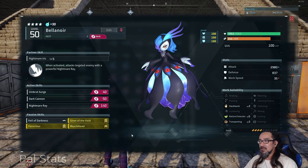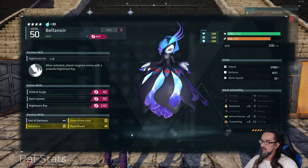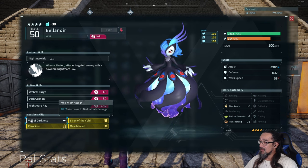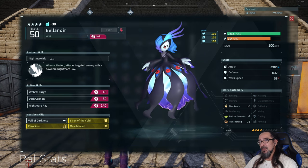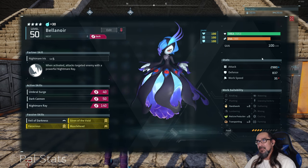I was sort of stuck on what else to put on there because you can't put Lucky on there, you can't get Legend on there. I could have put like Hooligan or something like that, but I went with Veil of the Darkness - an extra 10% increase to dark attack damage, which puts her dark damage at 30% total.